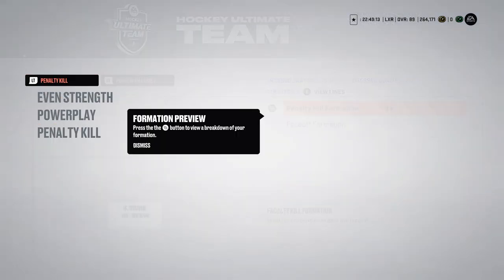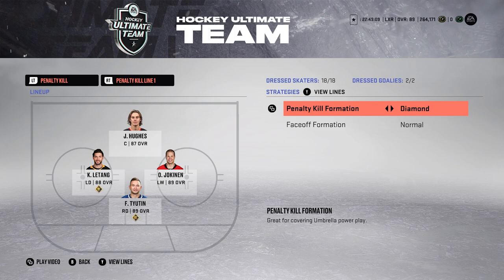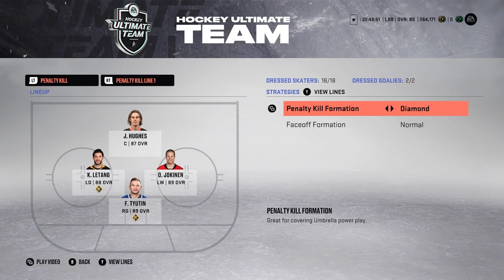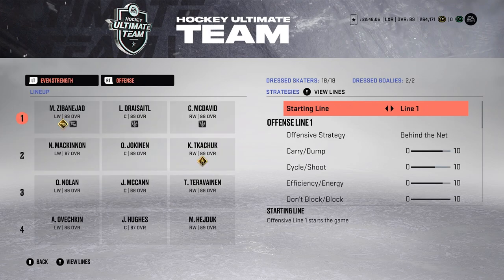Now moving to the penalty kill. My penalty kill formation is a diamond. The reason I run a diamond is because Hughes is at the top of the diamond on PK line one, and Juke is at the top on PK line two. I control Hughes during the PK — I have three guys around the net: Letang, Yokanen, and Tutan protecting the net. Then I take Hughes into the slot so I have all four guys in front of the net, stopping every possible cross-crease or close-range snipe.